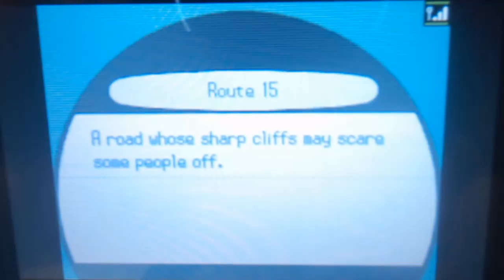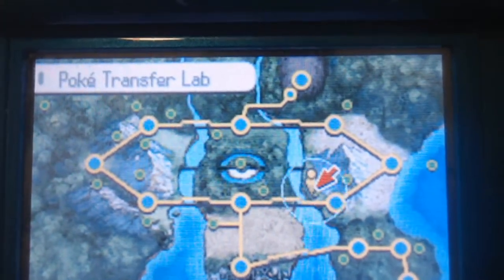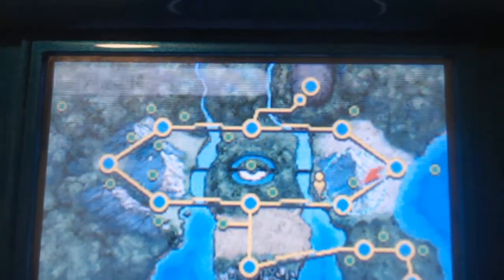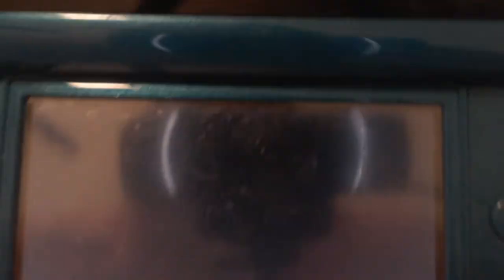The first thing you need to do with your Gen 5 game is make sure you have completed the game — you need to beat the Elite 4. Then you need to go to the far east of the map. I'm going to show you the locations right now. You can see right here on Route 15 you have the Poké Transfer Lab, and that is where you're going to be going. You need to beat the Elite 4 to unlock this location.